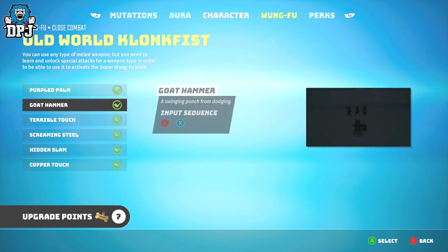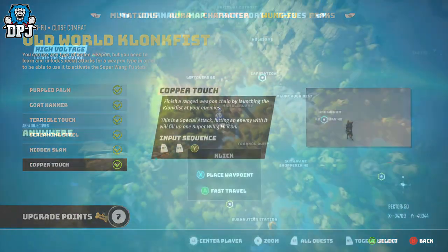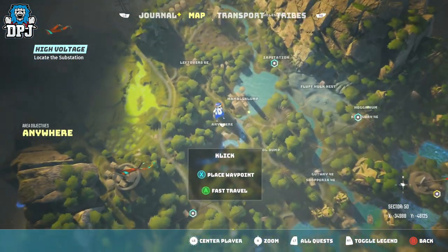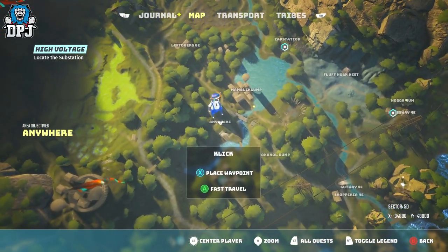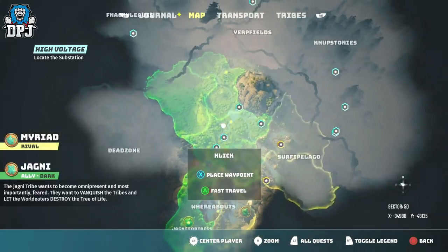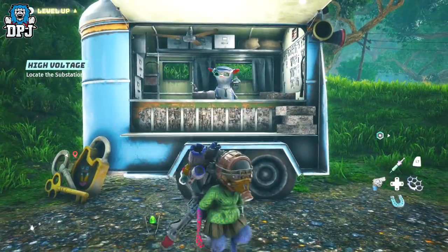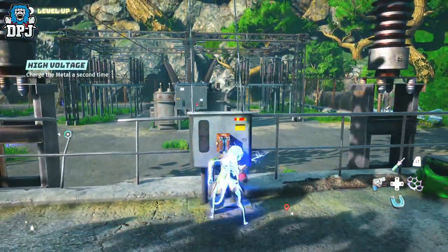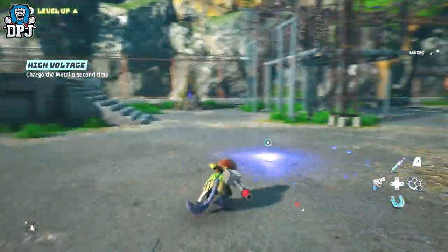This item can even be upgraded to make it better, and to do this it's pretty simple. You need to complete a side quest for a click called High Voltage. I don't want to ruin any story, but the quest can be found right here as you can see on screen via the map. It's relatively straightforward — it sees you making your way to a power station, pressing a switch, taking out a certain enemy, and then returning back to the click. And then this weapon gets upgraded.